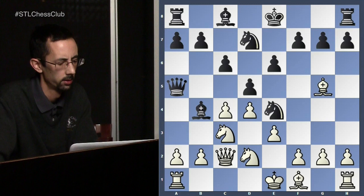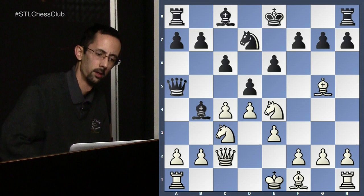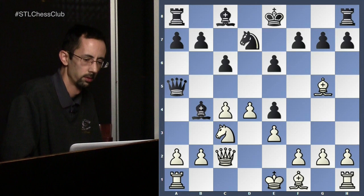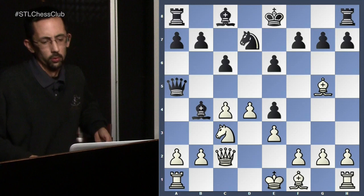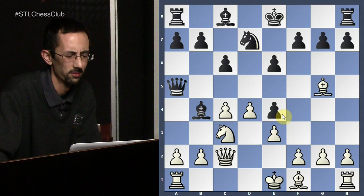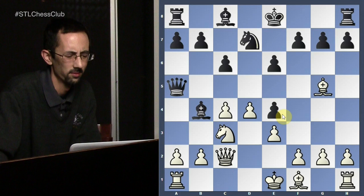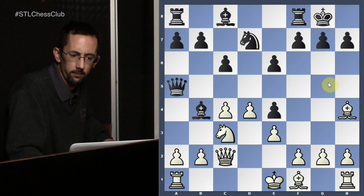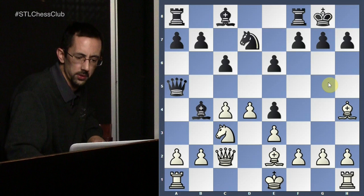We see black put his idea into motion, white responds with his planned defense, and with the simple recapture, black uses the discovered attack theme. Noteworthy because the e4 pawn is under attack here and loose, but totally irrelevant — there's a piece of greater value under attack which needs to be saved, so bishop h4 is played. This gives black time to take another step towards finishing development, getting his king to safety by castling kingside. White follows suit, getting ready to develop his final minor piece and also castle kingside.